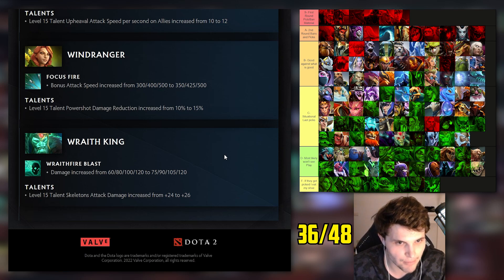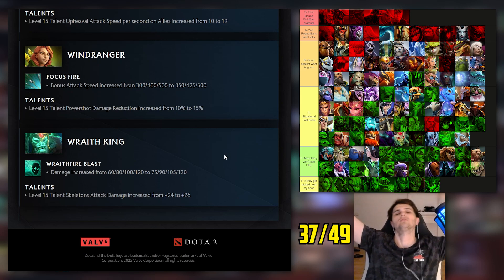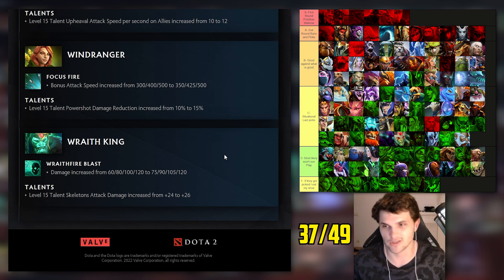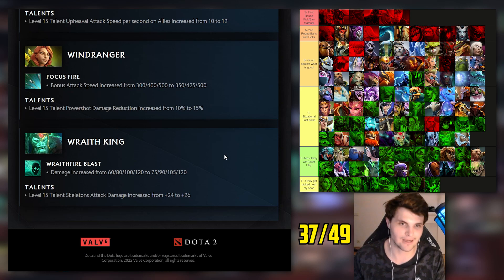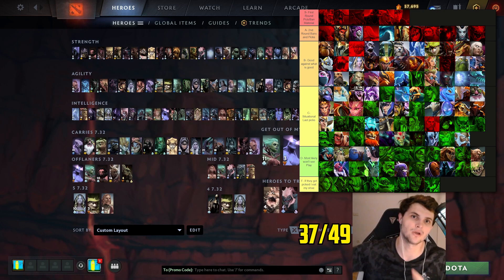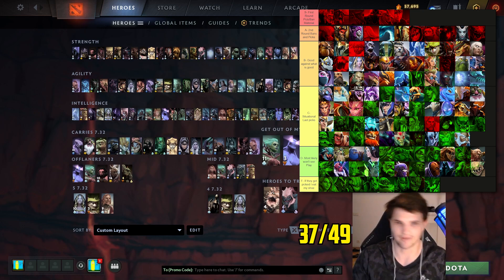Wraith King: last but not least, I had him bottom of C tier expecting big buffs. Damage increased by 15, damage on Wraith Fire and skeleton attack damage talent increased by two. Bottom of C tier and he got slightly buffed - we'll take it. That's my review of 7.32c. I've updated my tier list and I plan to update it throughout TI, following along with the meta as heroes prove overrated or underrated. Follow along for all TI qualifiers, last chance qualifiers, group stage, main event - thanks for watching!